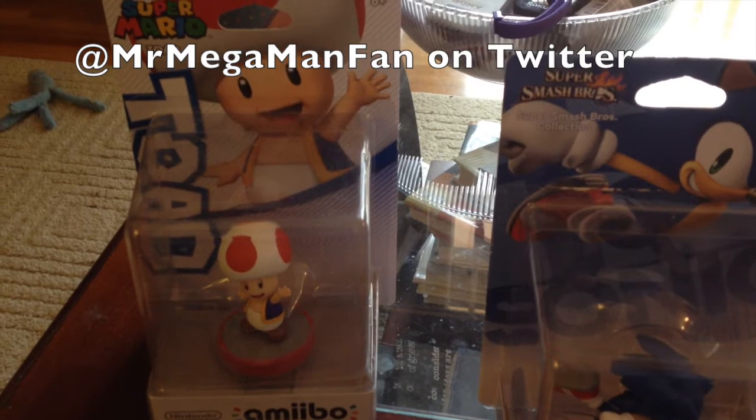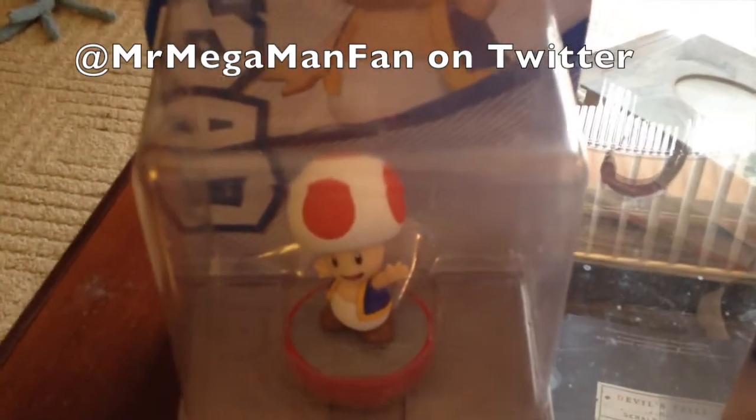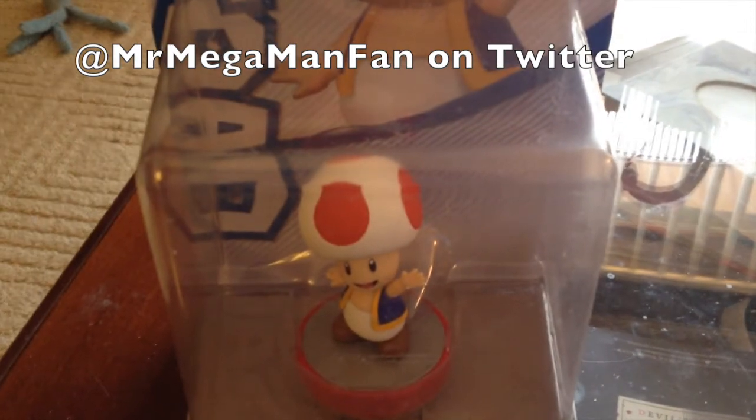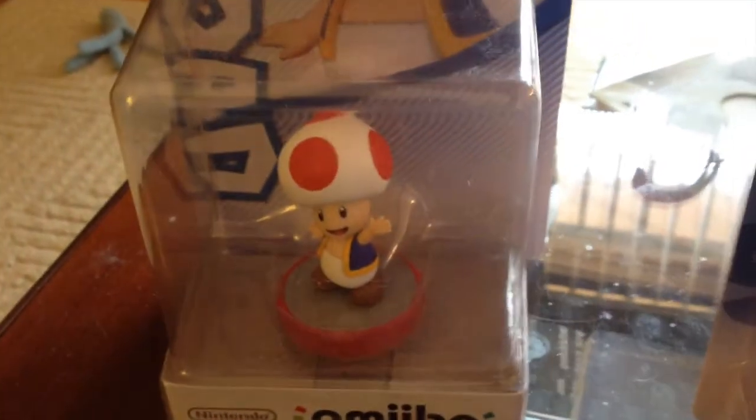According to YouTube this will be my 500th and 501st videos on this channel, so today I'm going to unbox two amiibos to show you what they look like outside of the package — that would be Toad and Sonic the Hedgehog. Let's start with Toad since he's the newer one of the two.